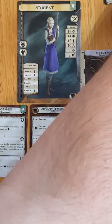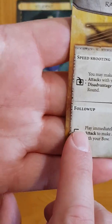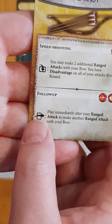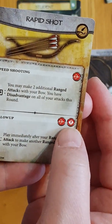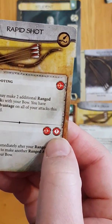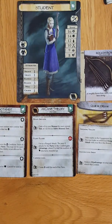Just to give you an example — here's rapid shot, and this has a drain ability. Follow up: play immediately after your ranged attack to make another ranged attack with your bow. It's drain, so that means you would turn the card over, because it's a very powerful ability. It's a ranged attack, and this is the PAR icon — play after you roll. You always play your ability before you roll, unless the PAR icon is present. So that is us having built our basic character.